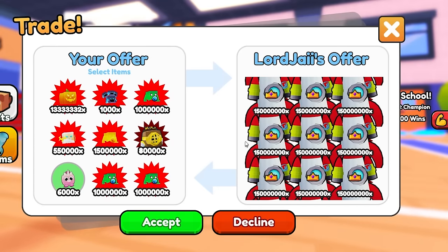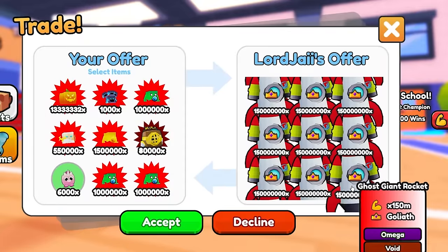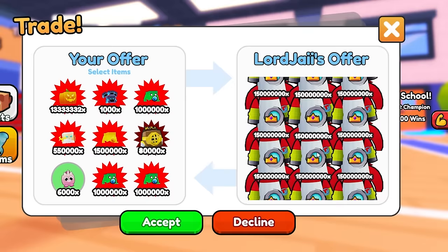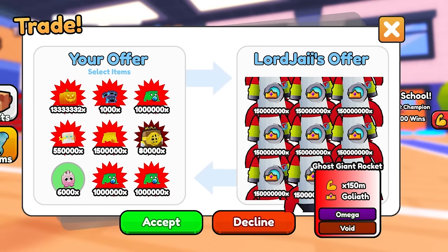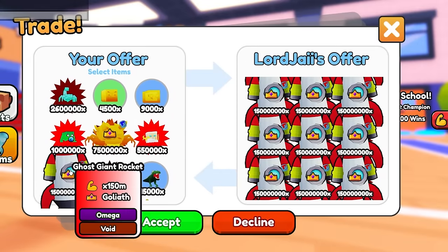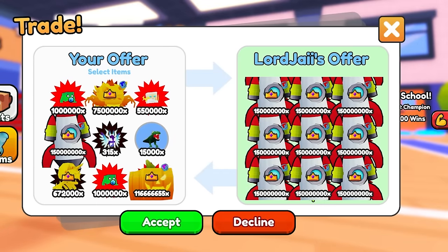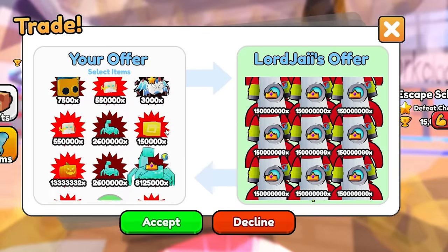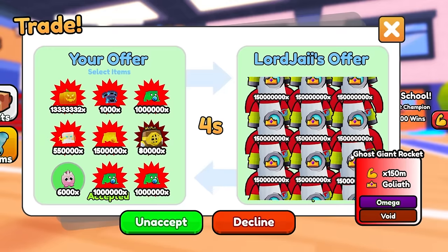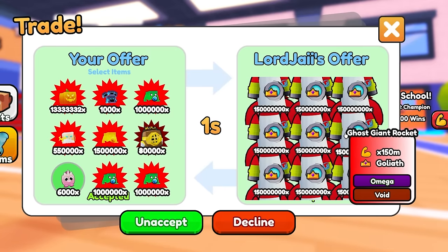It's impossible to get these, which makes it an admin pet team, because no one can have this many unless you dupe them. I don't think a normal player even has a ghost giant rocket. My goliath red slime doesn't even count because the one I have I got from Jay too. And there we go, he just accepted the trade. This is the pet team we're gonna be using for this video.